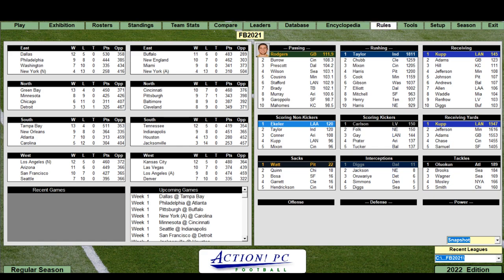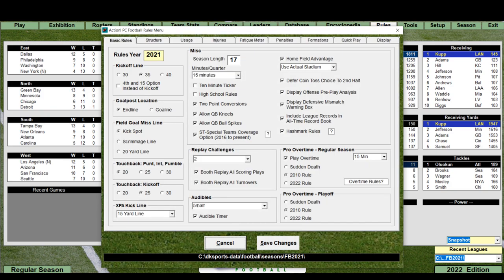Let's look at the rules. You now play a 17-game season. You can set the kickoff line, or even have a 4th and 15 option instead of a kickoff. You can set where the goal posts are and the field goal miss line. Touchbacks can be set to the 30. There's a whole variety of rules: extra point kick line to the 15 or the 2, 10-minute ticker, high school rules, 2-point conversions, allow kneels, allow spikes, and special teams coverage option for 2016 to present — that's new.